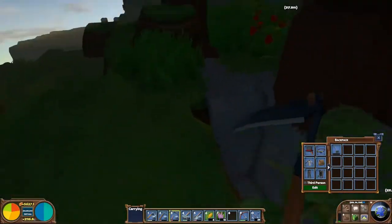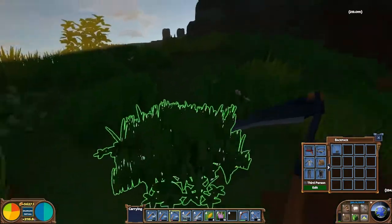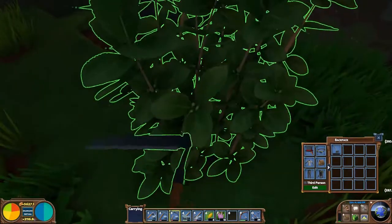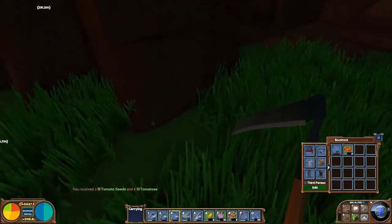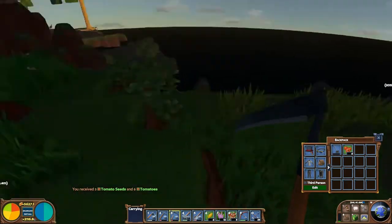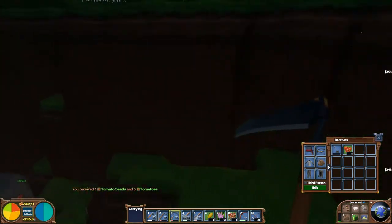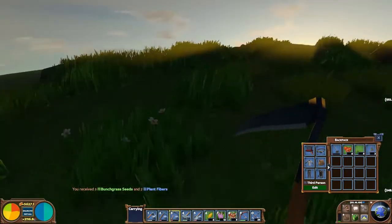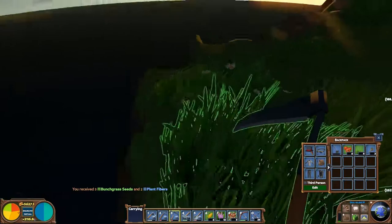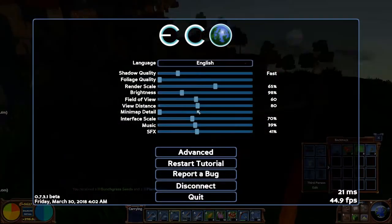I've got no idea what I'm looking for at all, hopefully I can find it. Does that give us anything? I don't think so. A little swampy wetlands biome. Turkey. Sun's going down, so brightness is going all the way up.